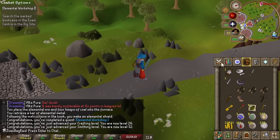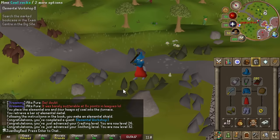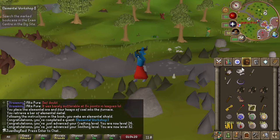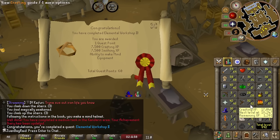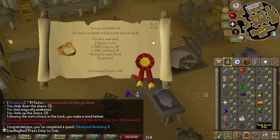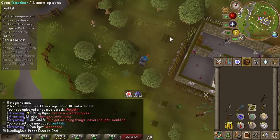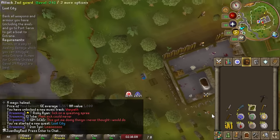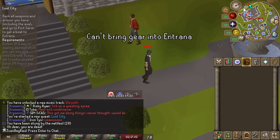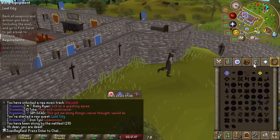That got me more than 31 crafting - now we can do Lost City. So we're just going to die here because there are Nettles here. Now our stuff is on the ground; we're going to obviously pick up our runes because I still need those. We got ourselves into a predicament - I forgot to bring a teleport out. Luckily we have the minigame teleport.